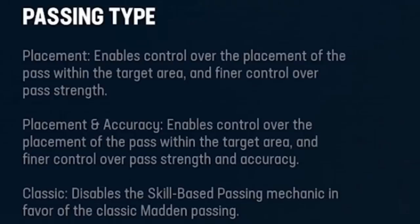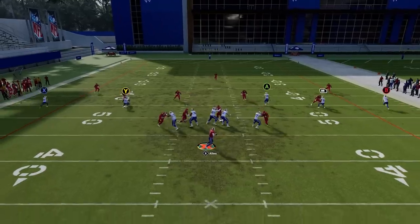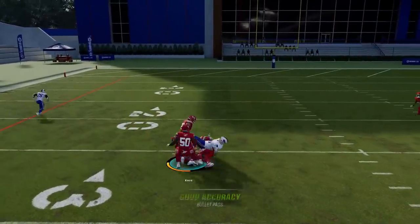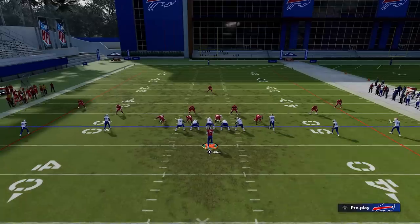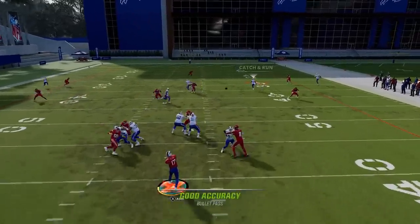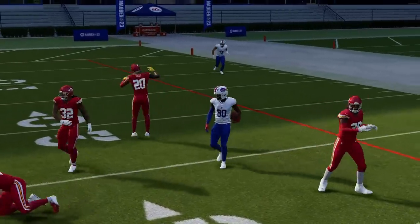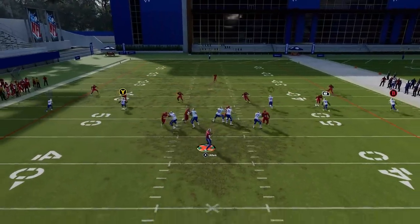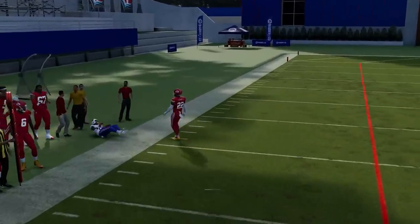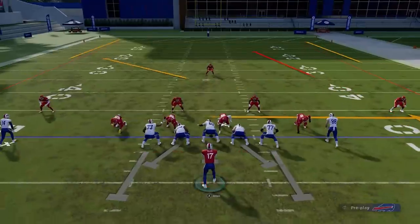Classic mode is essentially the mode we've been using for the last couple of years with no real changes. You'll notice that when it's in classic mode, all the other options are grayed out. Whenever you switch to placement or placement and accuracy, all those options come back. Classic mode disables all the skill-based passing mechanics in favor of classic Madden passing. For my money, this will probably be the most used option. Most people will use this because they won't feel comfortable with the newer options, and you can get by just fine. If you're halfway decent at Madden and you've been using this system for the last couple of years, you can use it in Madden 23 and be perfectly fine.